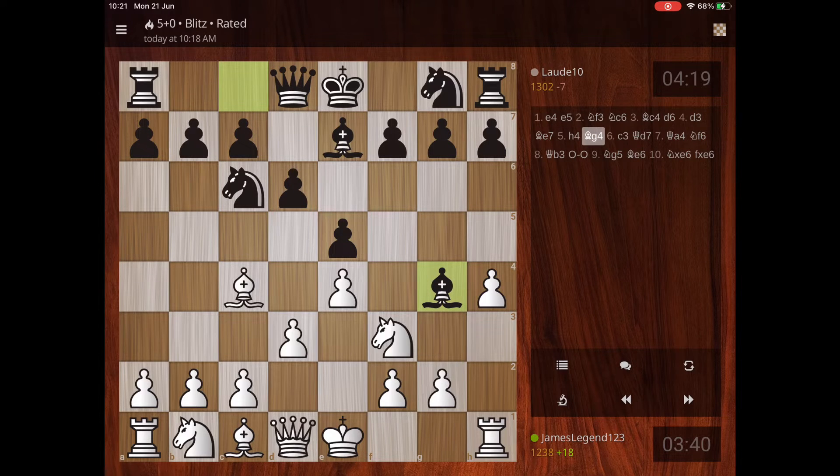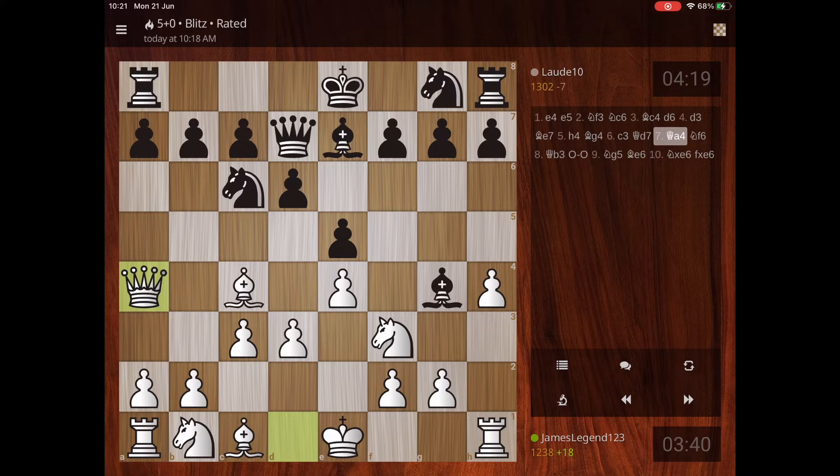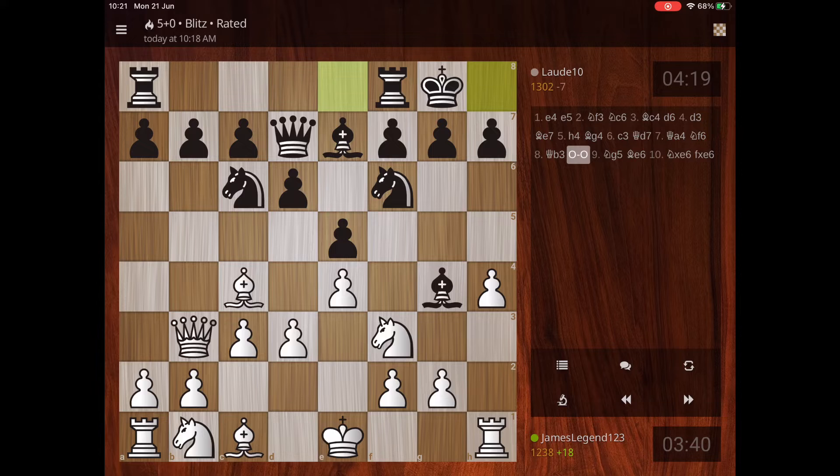He goes there because he sees my strategy to attack his queen. He then tries to fork or pin my queen. I get away and fork his queen. I come back, he castles, and I'm looking at getting either of those two pawns on the right or left side of the king.